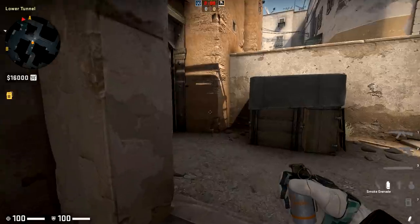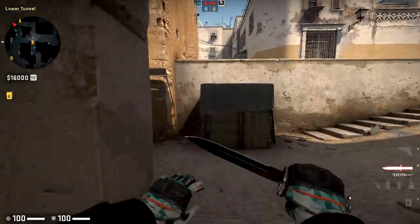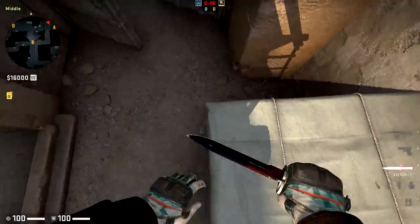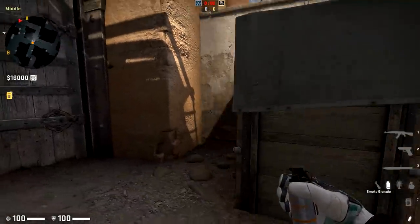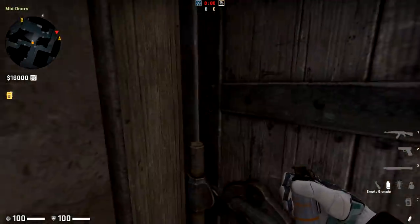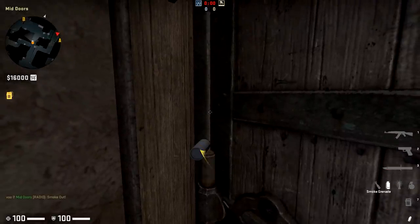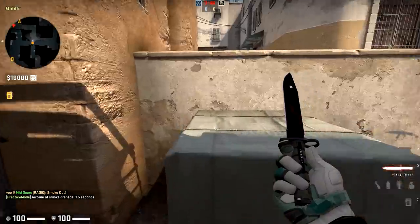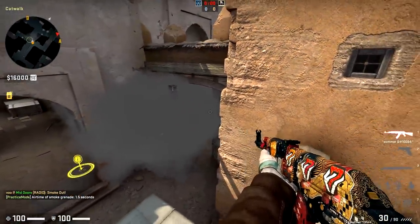Another thing on Dust2 that a lot of people know about is this: you can jump on this to jump up on Xbox — that's all you really need to look for if that's the plan. The way you can work this in is you can throw this smoke here, and combine that by jumping across from lower tunnels to get up on Cat without ever being spotted by anyone in mid.